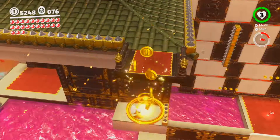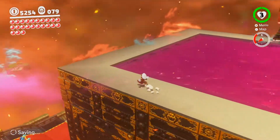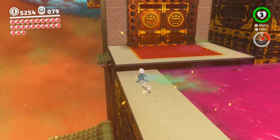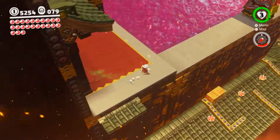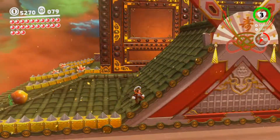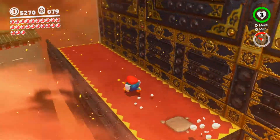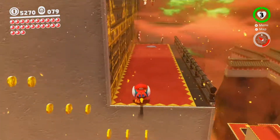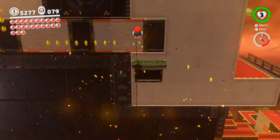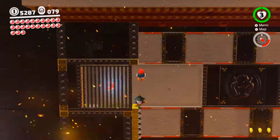Down here it looks like there are three purple coins. Lots of stuff has opened up now that we've done the story stuff. Down here where the seed is, we actually drop down and grab this Pokyo, drop down onto this wall, maneuver over to this moving wall — and tada, moon right here.